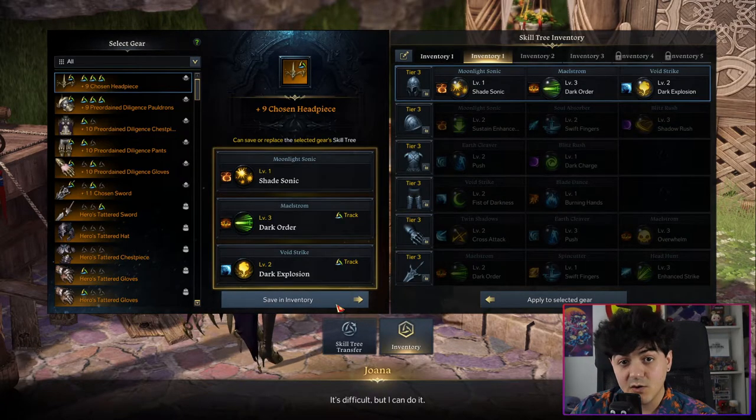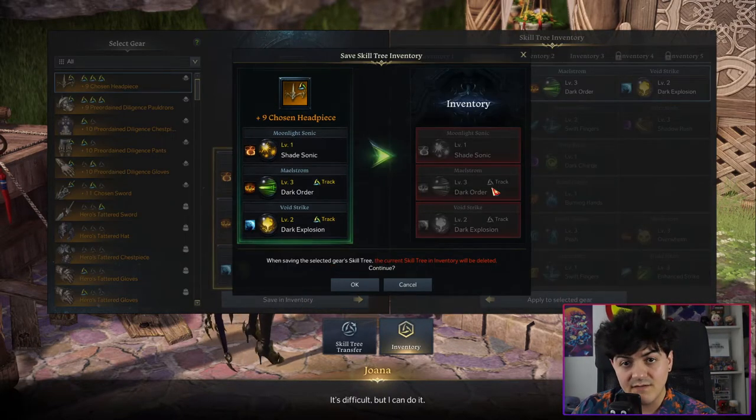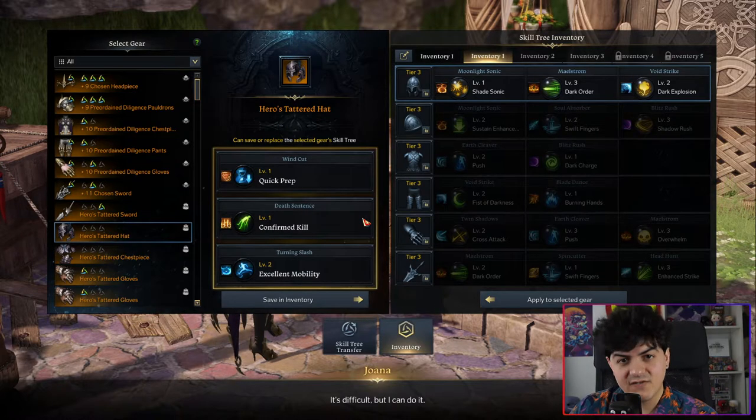So when you get a new piece of gear, spend zero silver to save them to your inventory like this, and then transfer those tripods onto a new piece of gear by simply clicking apply to select a gear. There you go.